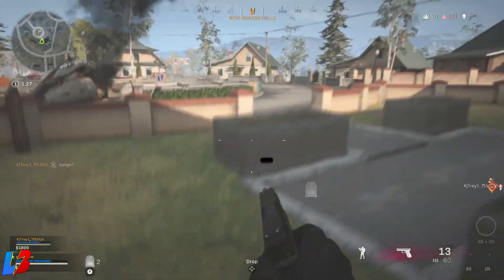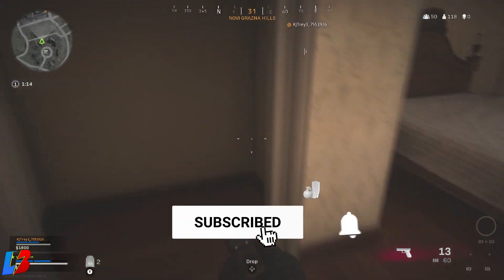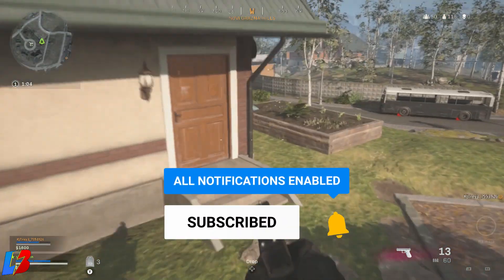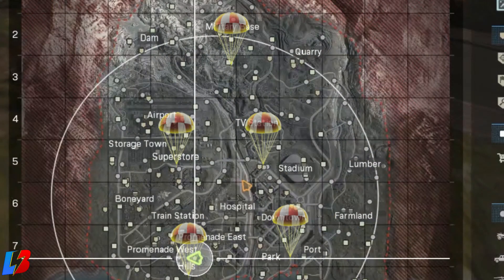The last location is downtown and port. This is not going to be right in downtown or right in the port — it's going to be between the two. You're going to be able to find a ton of money there. Let me go ahead and pull out the map so you guys can see exactly where these locations are.